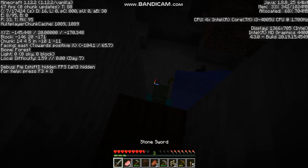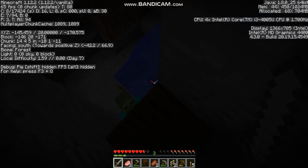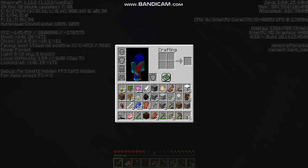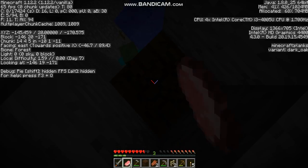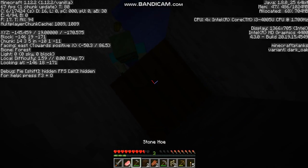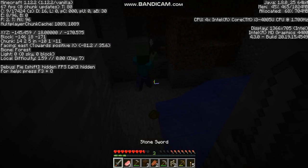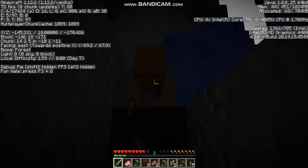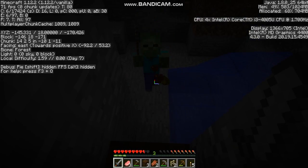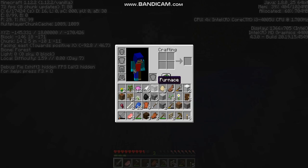The scariest mob in the game is a zombie with an iron shovel — I'm gonna die, I'm so gonna die. Let's break this block here, and this one here as well. He's moving away — where's he going? I'm over here! Die, die, and die — there we go.